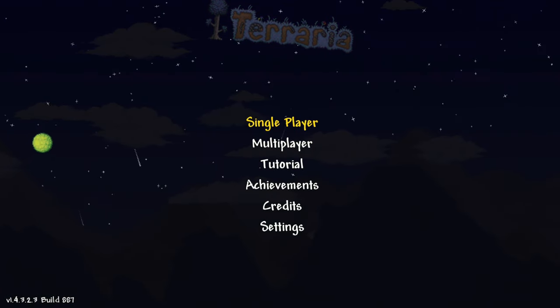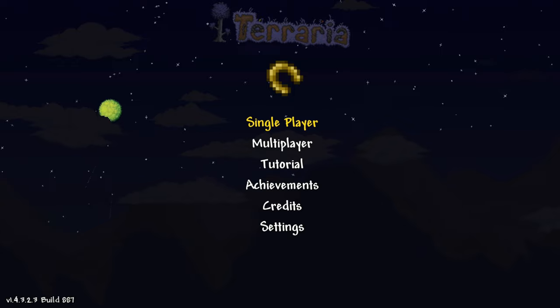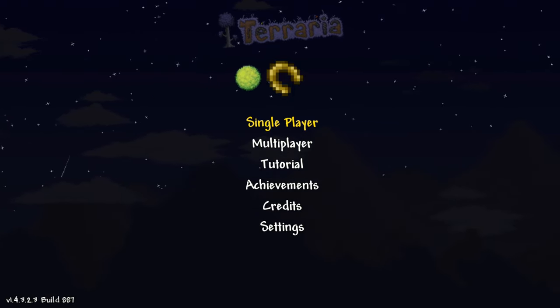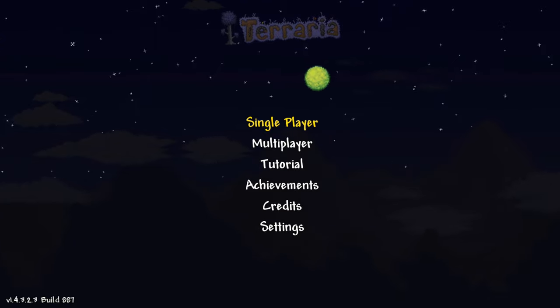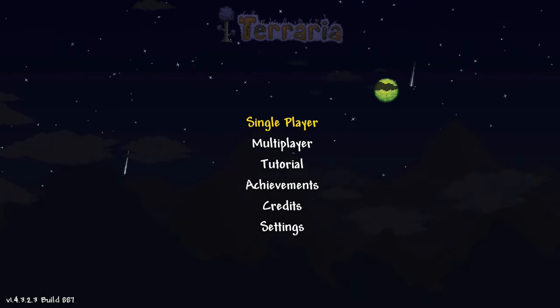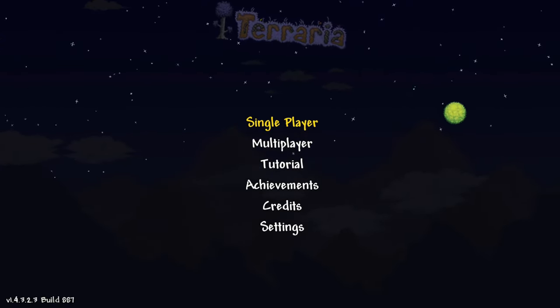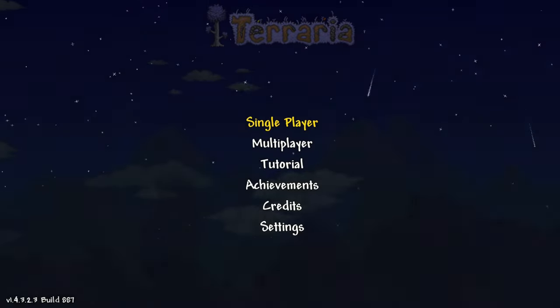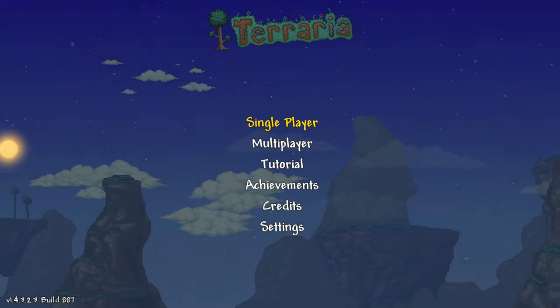Hey everyone, I'm Raz with the RazPlay, and today we're going to find you the Lucky Lucky Horseshoe — I didn't say that wrong. We're finding you the Lucky Lucky Horseshoe here in Terraria for the PlayStation and the Xbox, version 1.4.3.2. I've always wondered, could you get a Lucky Lucky Horseshoe? I've just never seen one. And I found one the other day and I thought, I need to do a video on this. Just because.